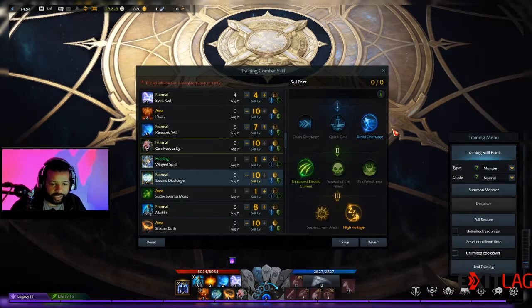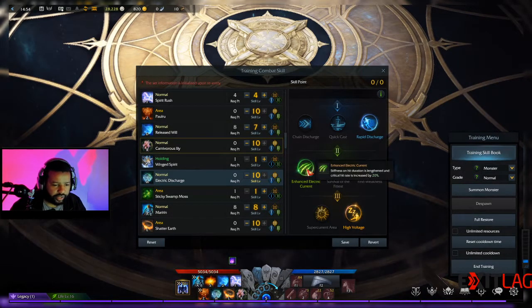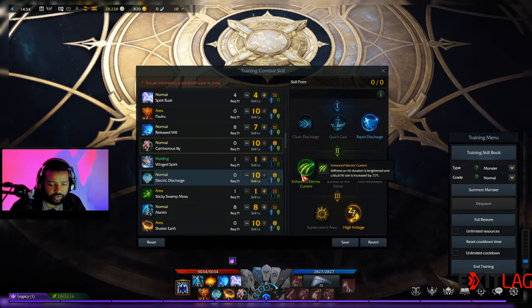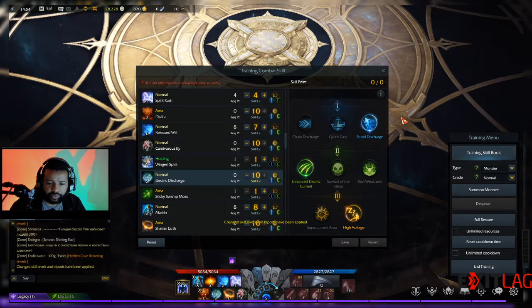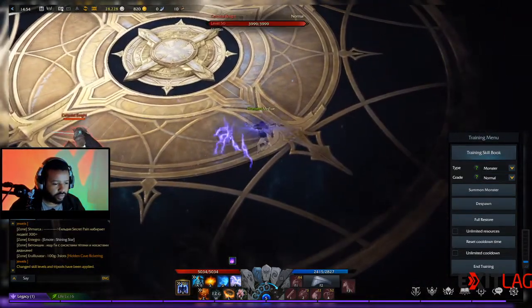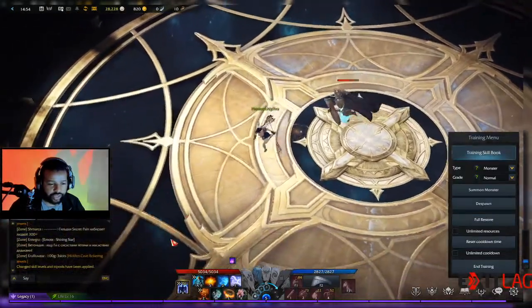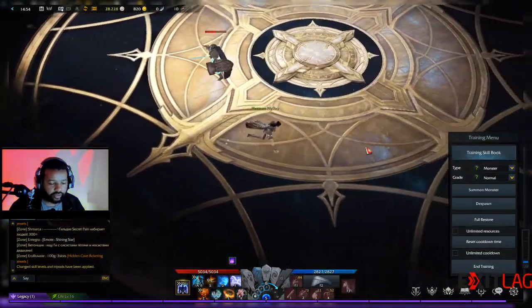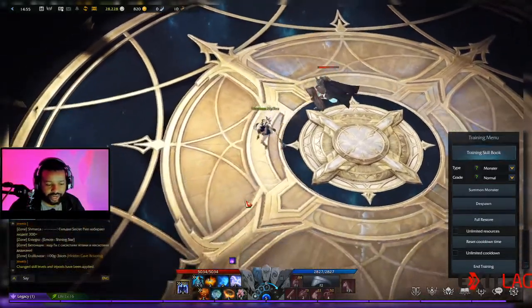The bread and butter skill with the shortest cooldown — 12 seconds — is the electric discharge. I have it set to fly faster. The next upgrade causes stiffness on hit and also applies a shock status with the third ability. For example, boom — right there, they're paralyzed and also shocked, giving you a couple seconds to set up other things. This is mostly about kiting and trying to set your enemies up for other skills.